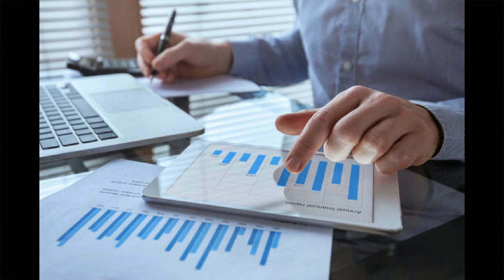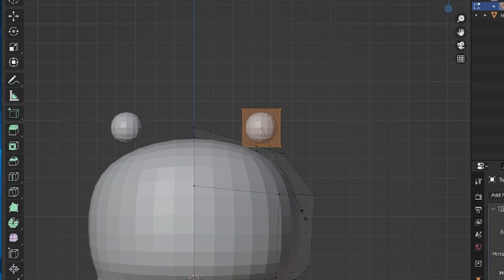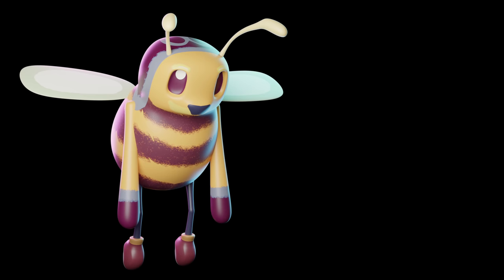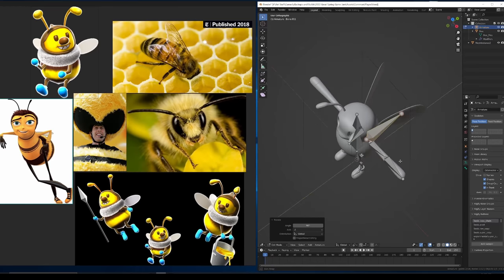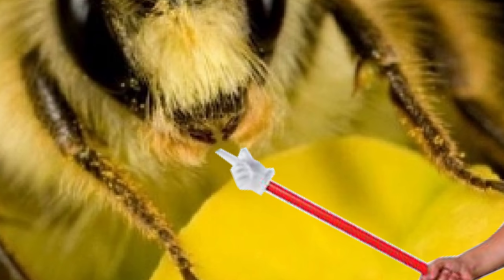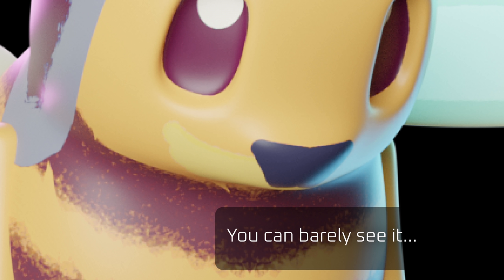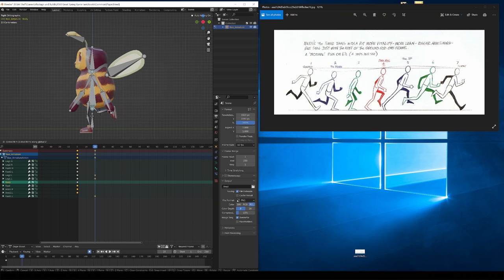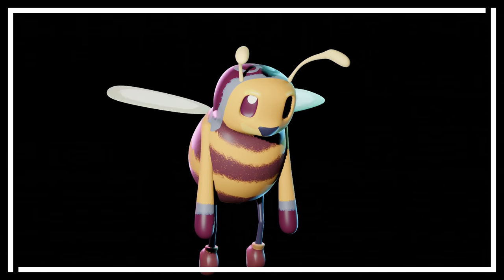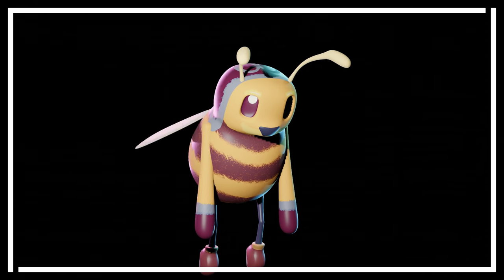I wasn't wasting time though. Between sessions of running around doing tricks in an empty field, I was creating our protagonist — a bee. As usual, my main inspiration was Mario Galaxy, but I did have other references too, like actual bees. I noticed that they're quite fluffy up close, and this inspired the character's signature mustache. I made some animations for the character: standing, walking, running, jumping, long jumping, flying, and of course, boogieing.